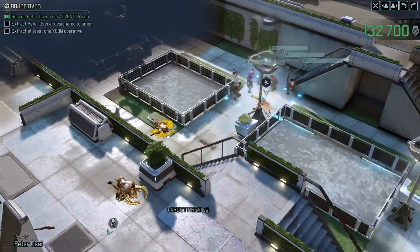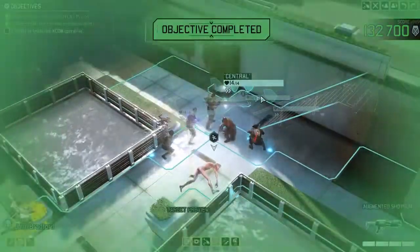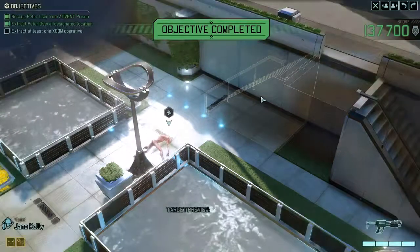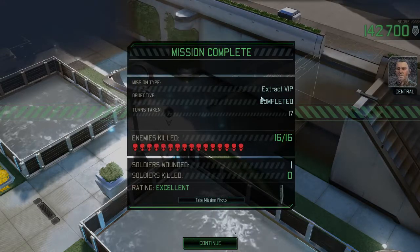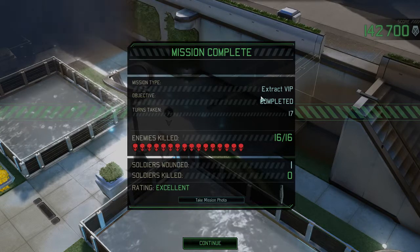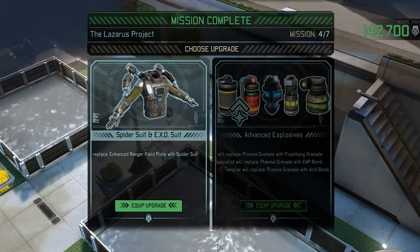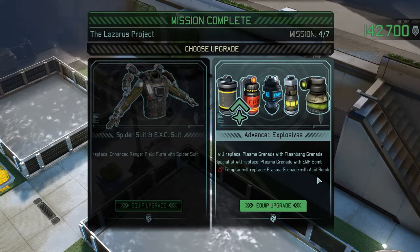I am looking forward to seeing what class Peter is going to be. Let's see if we could hit the 150,000 points we were looking for. No — I think it was the timing because we could have gotten extra points for freeing him earlier. We have been grabbing Advent gear whenever possible, giving Shen a shot at reverse-engineering their latest tech. Plasma grenades would be replaced with flashbang, EMP, and acid grenades.